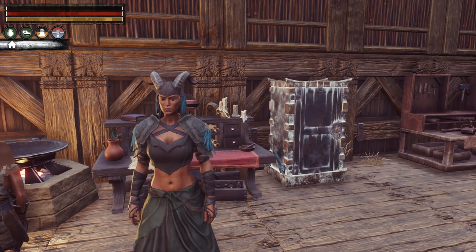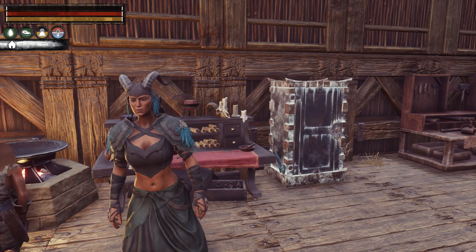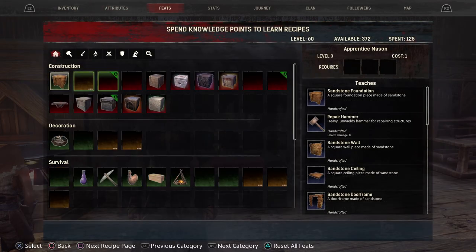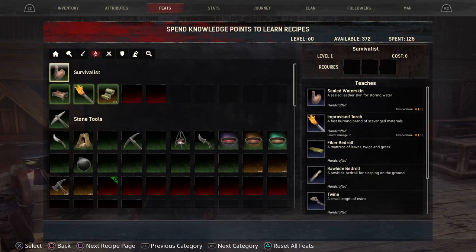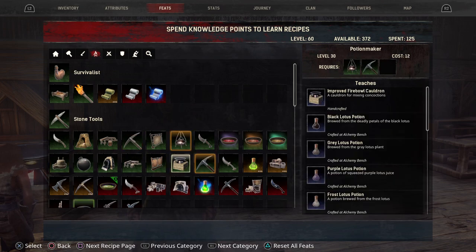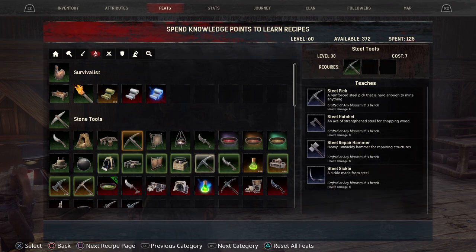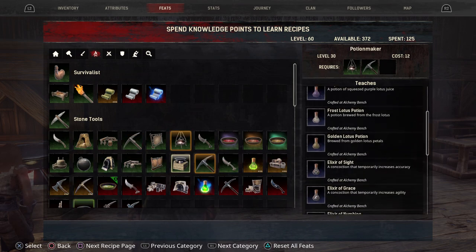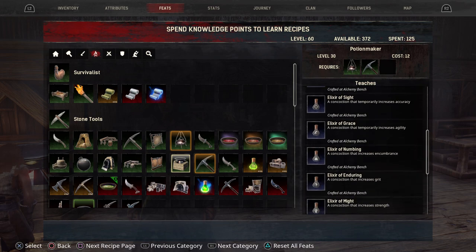Elixirs are made in your alchemist bench and you need the improved fire bowl cauldron to get them. You want to go into your feats, scroll over to survivalist, then down to stone tools and over to potion maker. This will give you your improved fire bowl cauldron. It requires level 30 to make and requires the basic fire bowl cauldron and the steel pick to make. Once you make this it will give you all your elixirs and these coincide with your attributes.